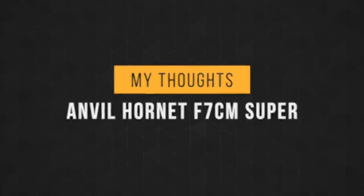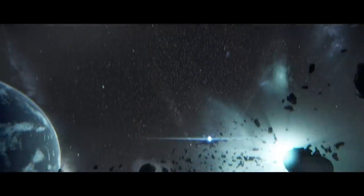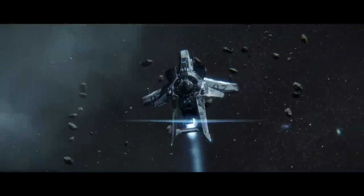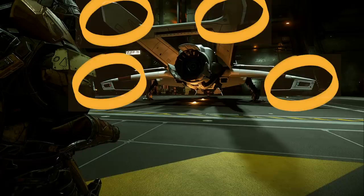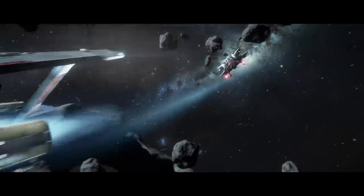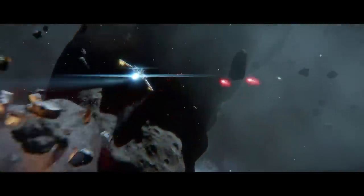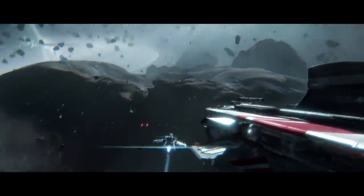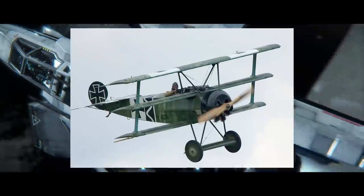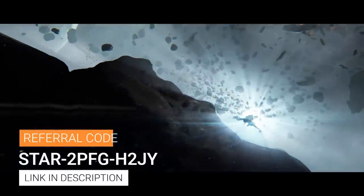I think the Super Hornet is the very definition of a brawler. It's tough, it packs a wallop, and gives you the ability to bring a friend into the fight. But like most ships, it only takes one big flaw to stop it from rising to the top — and that's all the stuff coming off of it that can be shot off with ease. The Hornet's design stems from this game, and the practical ships will always come out on top. There is a reason why real life combat ships evolved the way they did. Those are my thoughts — let me hear yours down in the comments.